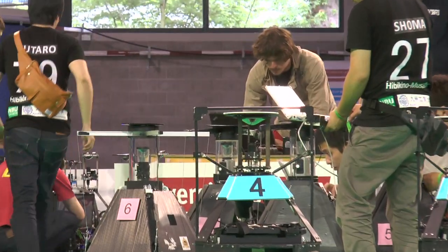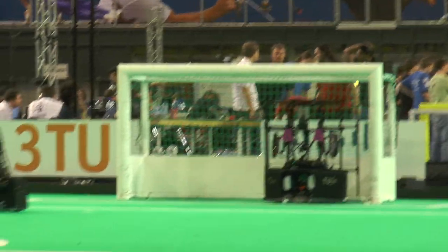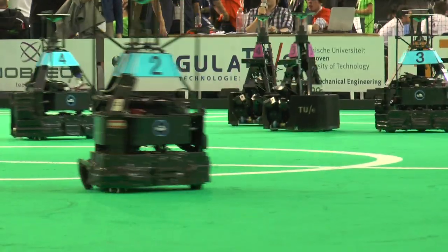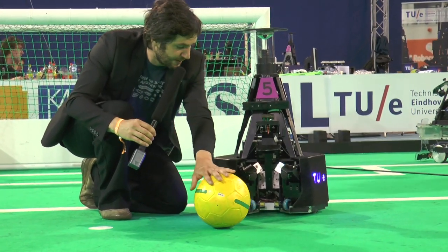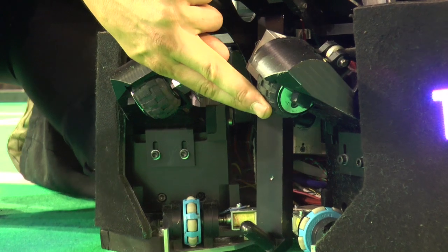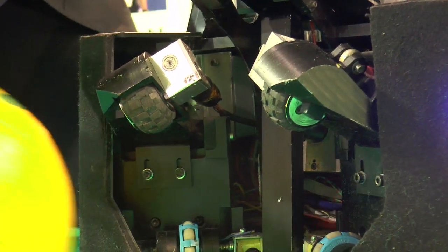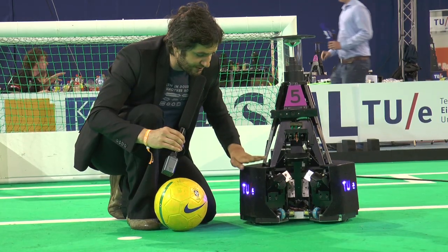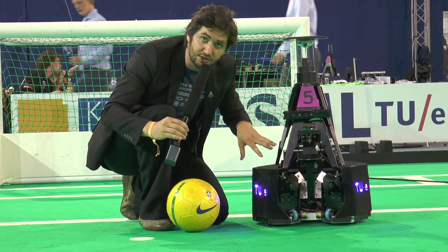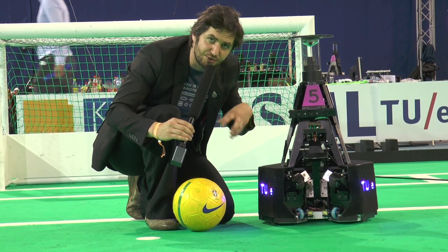Now let's take a closer look at one of these midsize robots and see how they work. They play with a real, normal FIFA ball. The ball ends up at the front and they use these hammers to receive it — the hammers move up, take the ball, and the wheels start turning so the ball stays close to the robot. Underneath we have the Omni wheels that the robot uses to drive around.